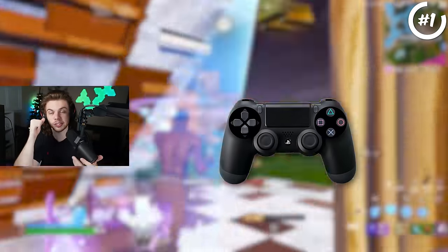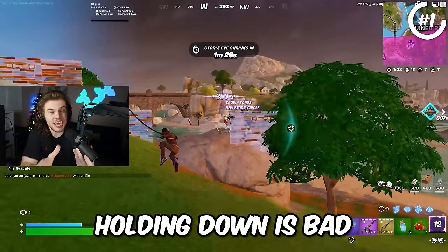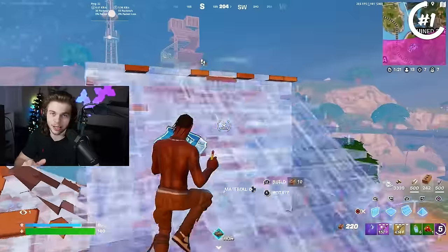Everyone knows the default edit bind is either circle or B, and to edit you actually have to hold that button down. Of course holding any button is a huge disadvantage especially if you're mid-fight, and when you combine holding the edit button down and then editing itself it puts you at a severe mechanical disadvantage.